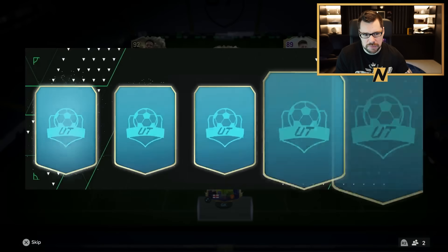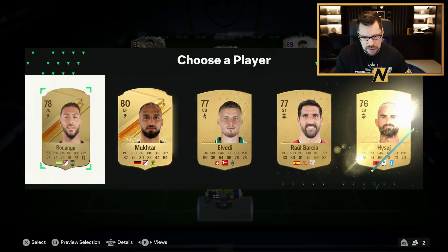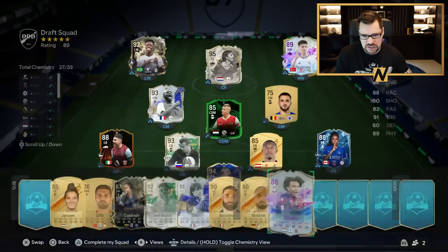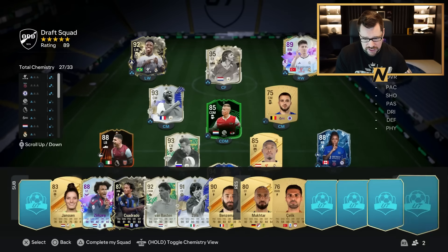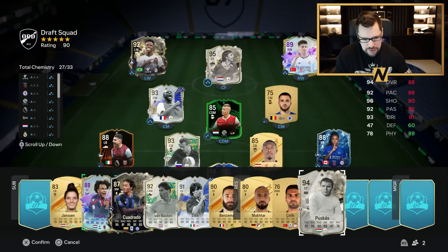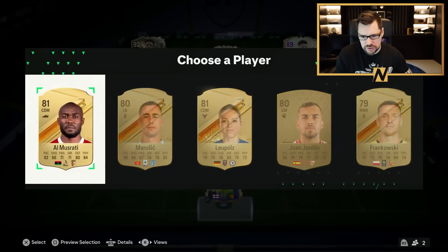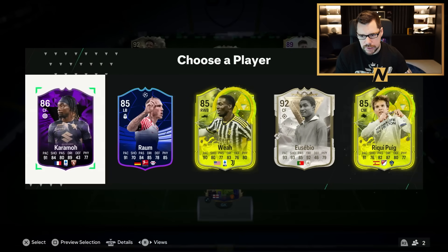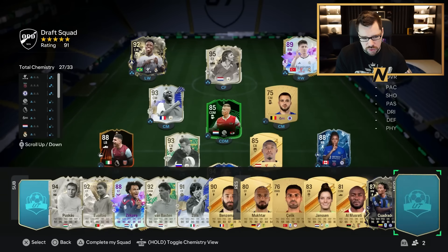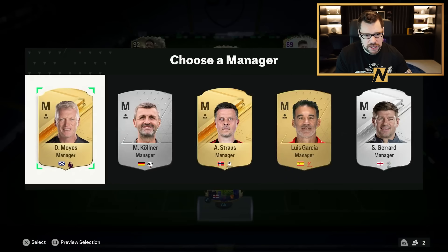We'll take Zola over Messi because we want Team of the Year Messi later. We'll take Benzema — maybe Bellingham would have been the smart choice there because putting that 86 Bellingham in that centre midfield spot would have been quite nice. We've got the 88 Zersky who I think is cracked in-game. But this draft is not going to be it — even if I had made a few other choices, it wouldn't have made all that much difference. Eusebio goes in for the rating. It's a 91-rated squad, but we're not going to get the chemistry. Let's get into attempt number three.